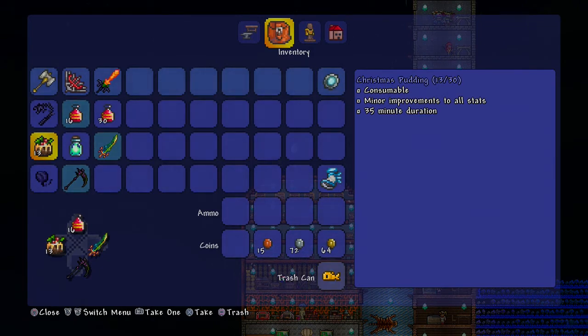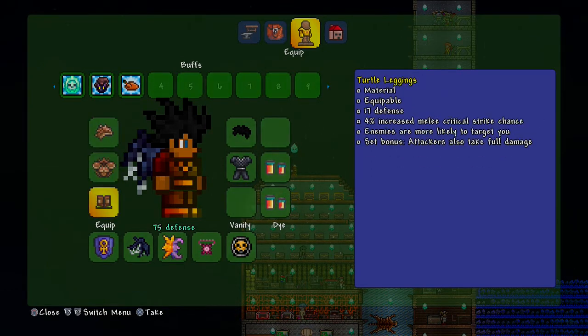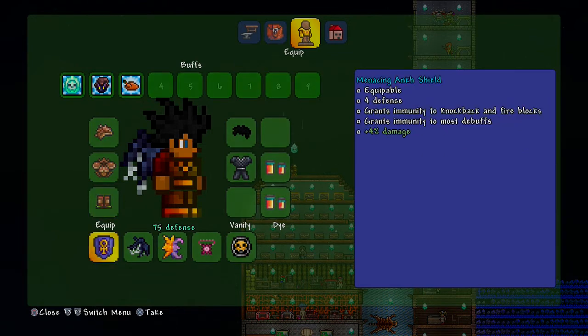For armor, I use the Turtle Armor. You can also swap in the Beetle Armor - I believe there are two versions of it. I switch back and forth between Beetle and Turtle, and for this build it really doesn't matter which one you use.